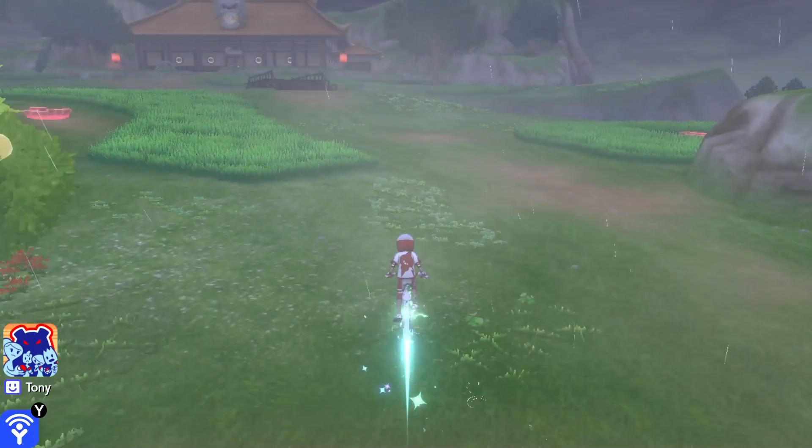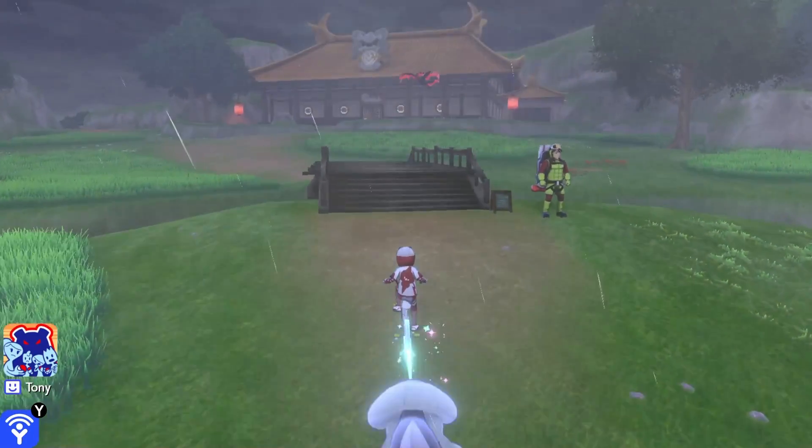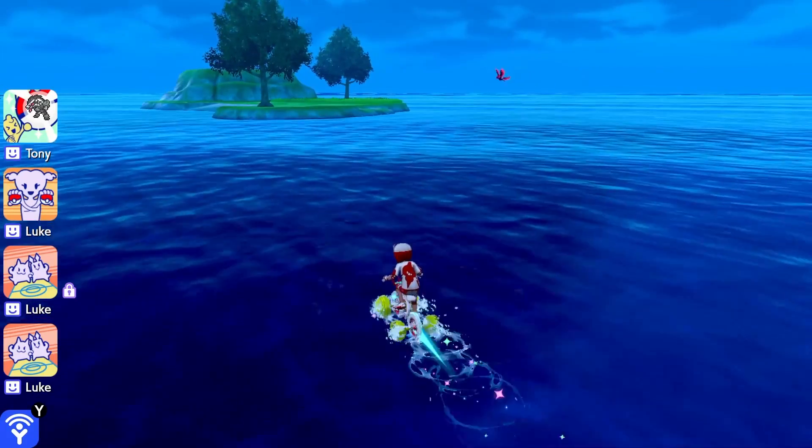you will start this little event where Moltres will be flying around the whole Isle of Armor — literally from the Fields of Armor all the way to the Blue Tower, into the ocean, and all around the bottom of the map, circling back to the Dojo.